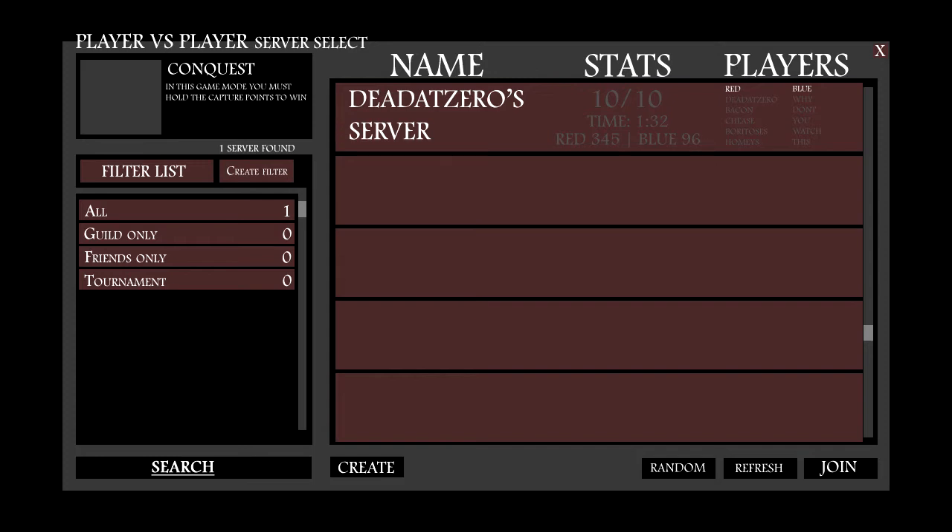Next, there's a search button. I think all server selections, player versus player selections, and auction houses should have a search button. You can type in the name of the person you want to play with, the name of the server, the name of the guild, or even time left — say you only have 25 minutes to play, you type that in and it shows all servers with less than that remaining.